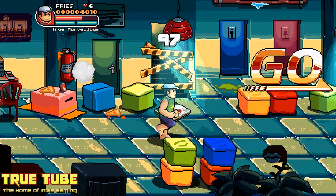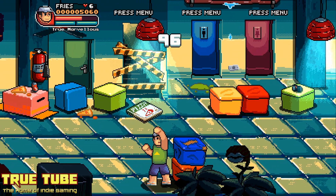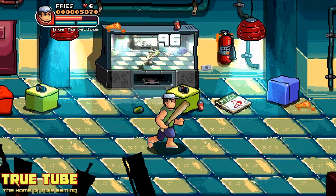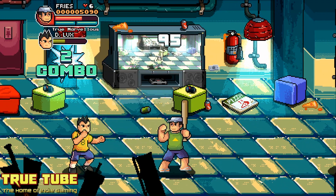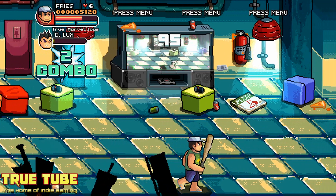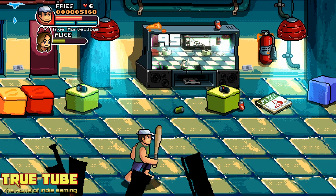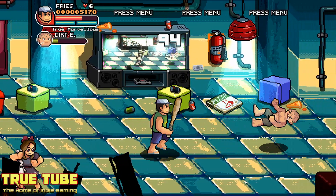The bosses are probably the game's weakest aspect. They all follow the same kind of theme — you have to evade until they tire themselves out, then they give you an attack window where you pummel them for a bit before repeating the process. It is probably the weakest section; they needed to up it a little bit more. They are still good, it's just that the same principle for defeating them is applied to each and every one.